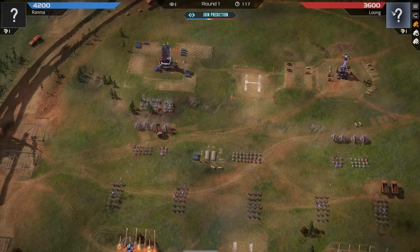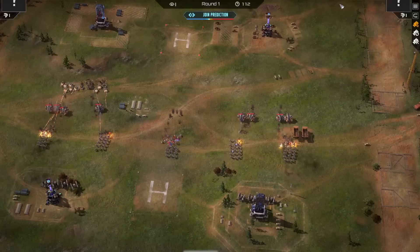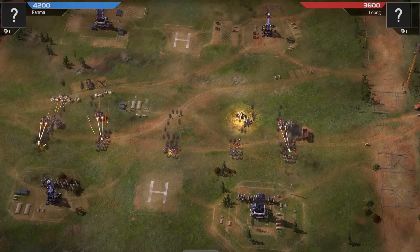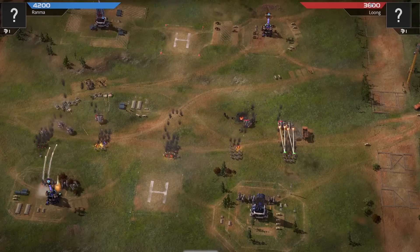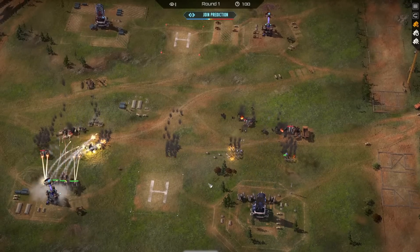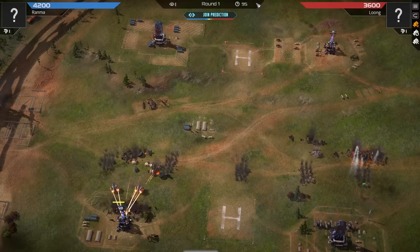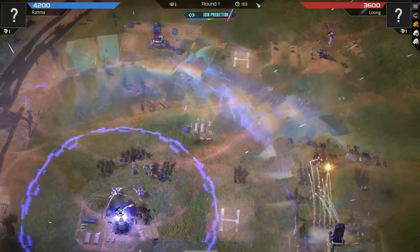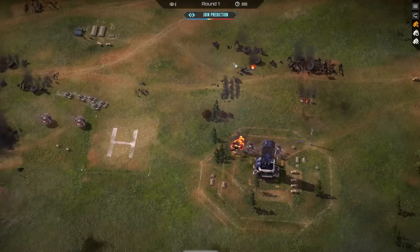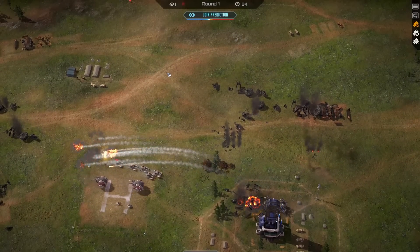Long is going with a very aggressive play. I do think this will go in the way of Long to start with, just because those Crawlers are going to be very annoying to get through and the Mustang help is pretty good. You can see how quickly these Fang and Stormcrawlers are cleaning up units on the right. It's really these Mustang that made a big difference here for Long, eventually getting on the tower. These Crawlers are just deadly.